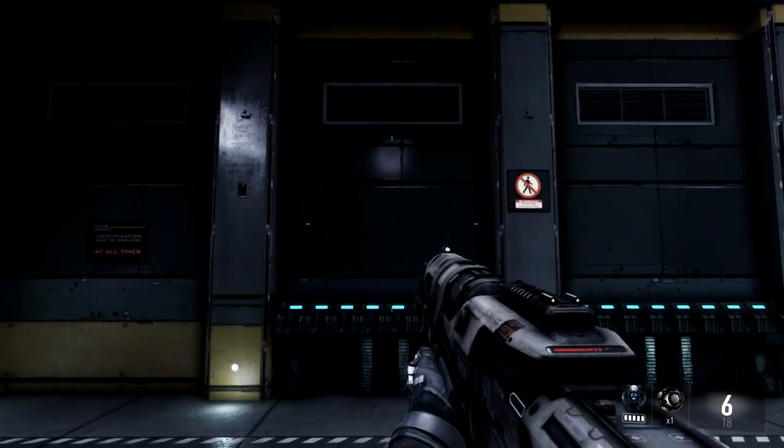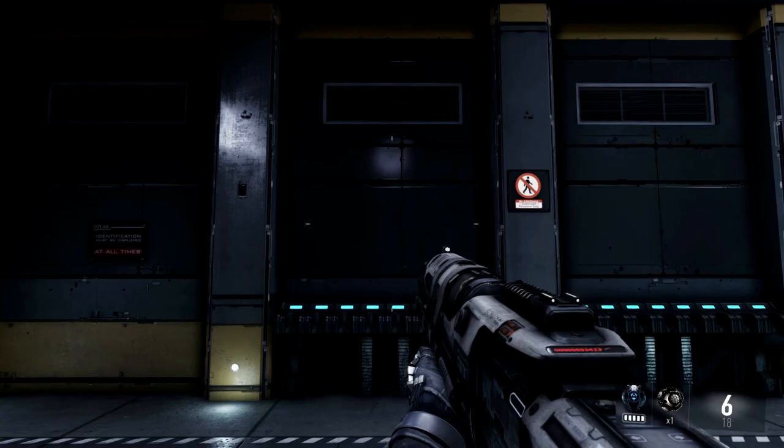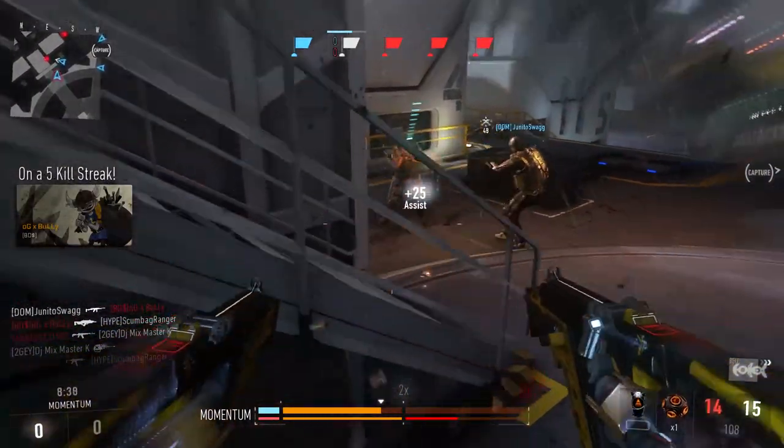For comparison, this is your normal hipfire spread while walking side to side — not the most accurate thing in the world. But I'm going to overlay this red circle: this red circle is your Gung-Ho hipfire spread. That is your accuracy and your bread and butter on shotguns, and that makes it awful — terribly inaccurate and very unlikely to get one-shot kills. Shotguns aren't super strong in this game to begin with.